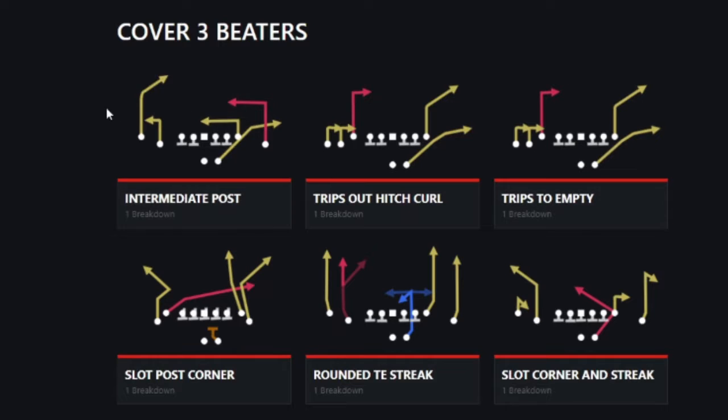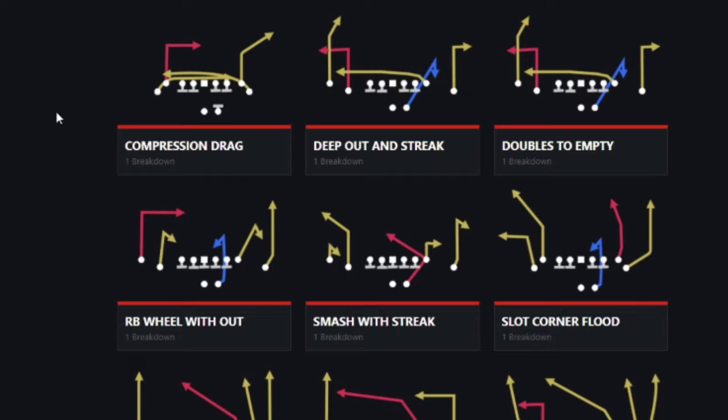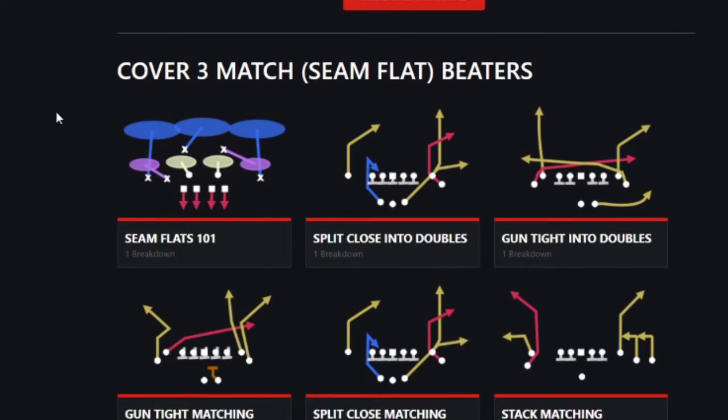In which we broke down cover three beaters and cover three match beaters with those seam flats. If you look through here, you're going to see all these cover three beaters that are concept-based, that you can go ahead and pluck into different types of formations. Some things work on specific formations, some things work on all formations, and these are all just concepts. Then we go to cover three match and show you seam flat beaters.